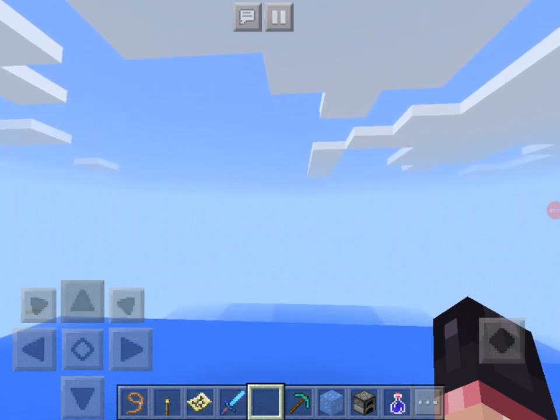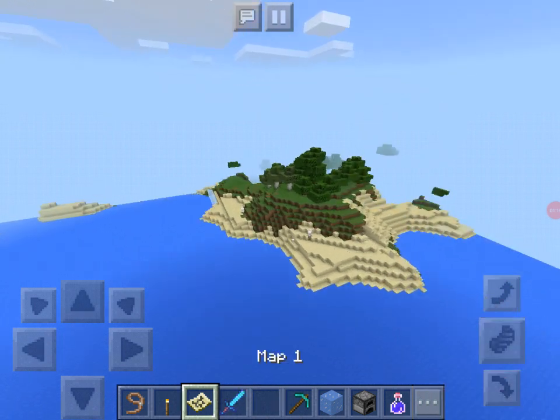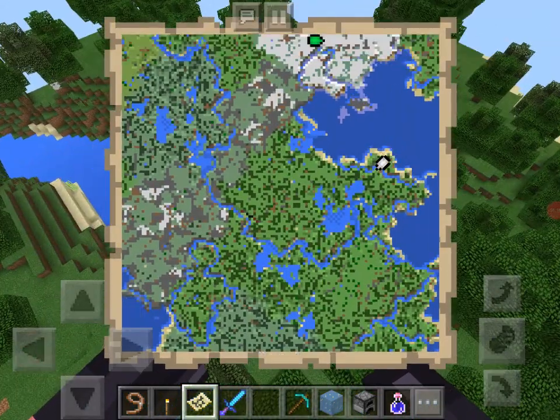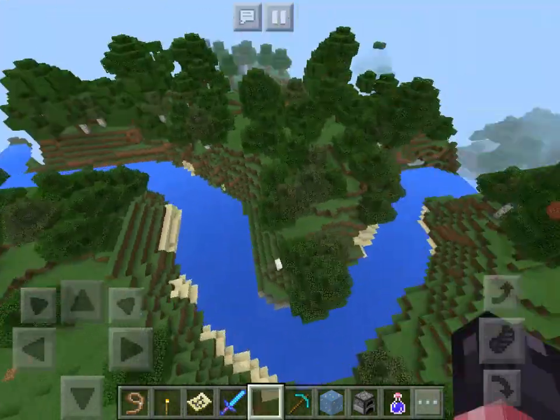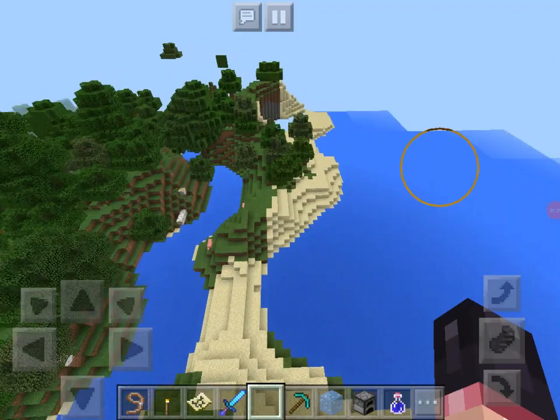I'm sorry if you can't hear me. This is a little forest right here. This is the mainland — it's like a little island thing around here.